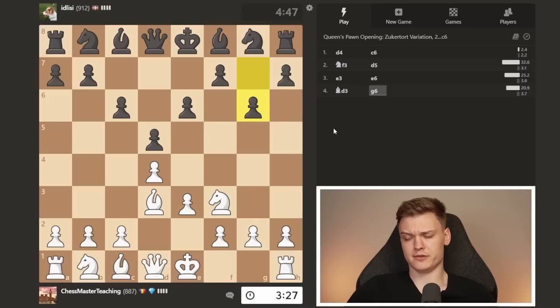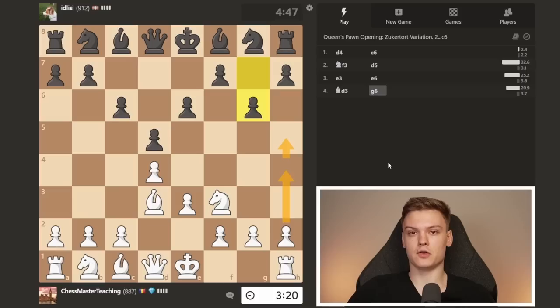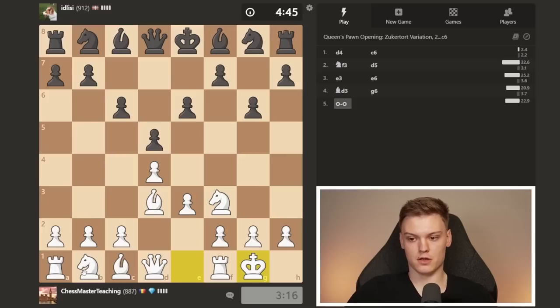He goes g6. Usually whenever you see g6 played by your opponent, you should have certain things on your radar. However, for now I think we can just stick with normal development. You can pretty much close your eyes and play these moves.